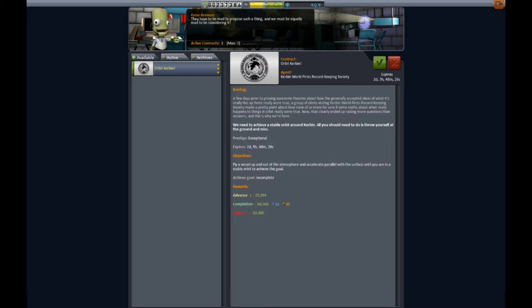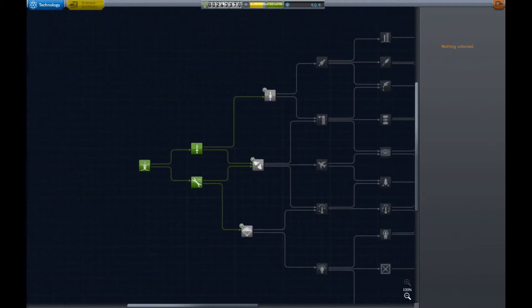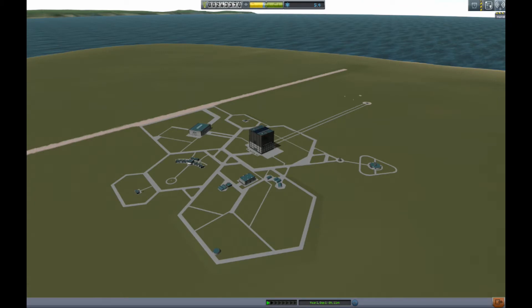The next thing we're going to do is look at our missions and spend some of this science. We're going to pick up two more upgrades: survivability and general rocketry. You'll notice that if you hover your mouse over a tech node it actually tells you how much science it costs, so you don't have to click on it — for example, stability is 18 science just by hovering.